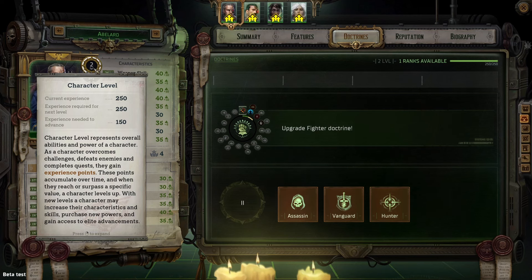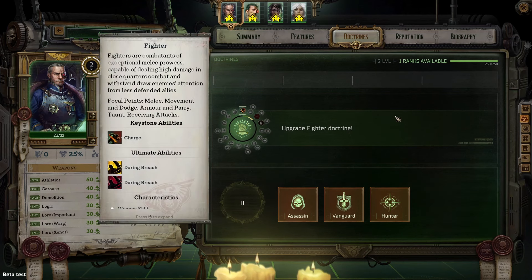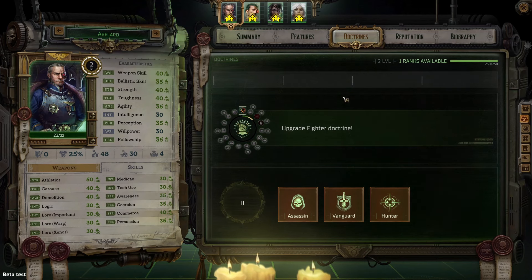You can see here the experience bar, and when the white of the bar completely fills up, as it is here now, you gain a level just as you would expect.